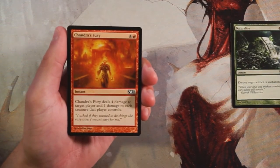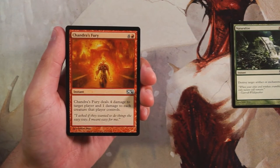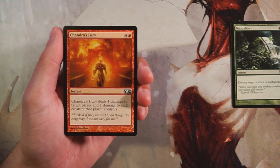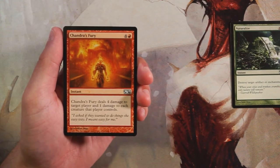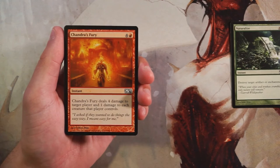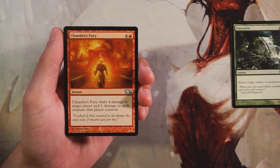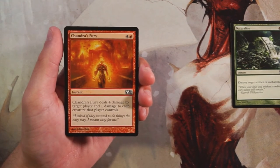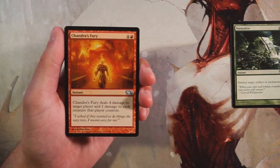Chandra's Fury is an instant for four and a red. It deals four damage to target player and one damage to each creature that player controls. This is a really interesting card. Normally I'm not the biggest fan of just direct damage to the player in draft — I'd rather have something that can deal damage over time — but four damage to a player at instant speed is nothing to shake a stick at.